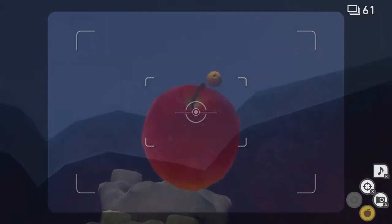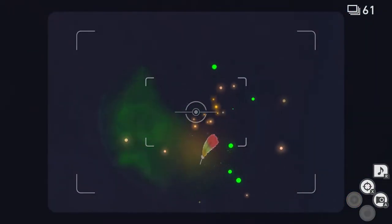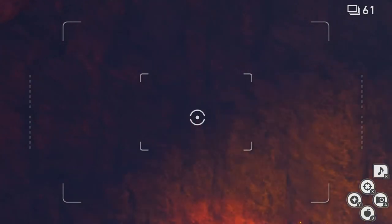Now look up and you should see a Graveler. Throw a Fluffroot at Graveler. Now turn around and throw an Illumina Orb at the Ho-Oh Feather. Turn back around and get ready to take a picture of Charizard.